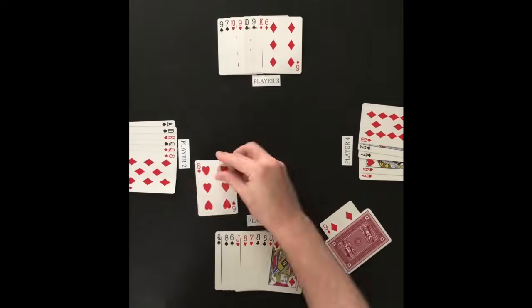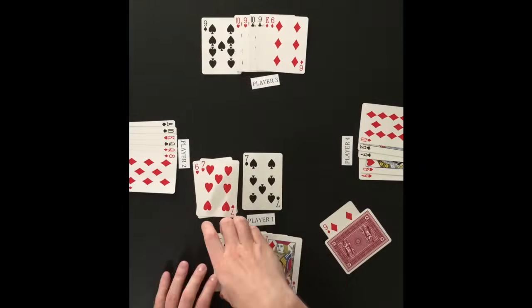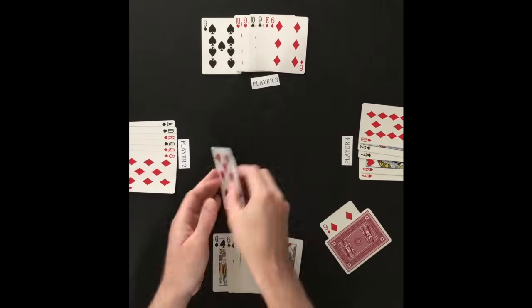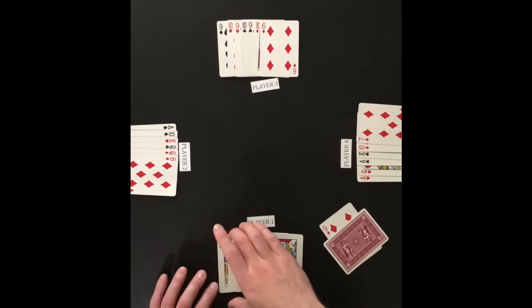Player 4 attacks, player 1 defends, player 4 passes, player 2 passes, player 3 attacks, and player 1 defends again. No other attacks are made and the cards in the middle are discarded. Player 4 draws to return to 6 cards. Player 1 then begins his attack on player 2.